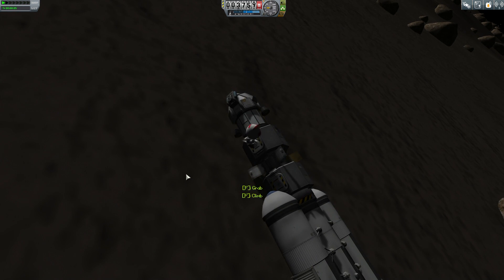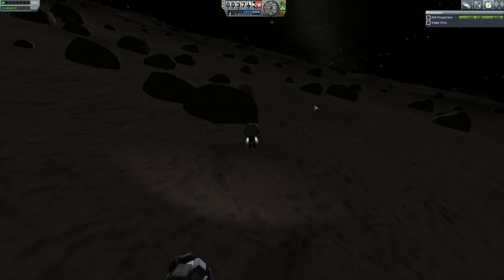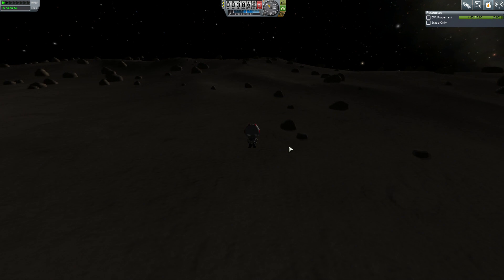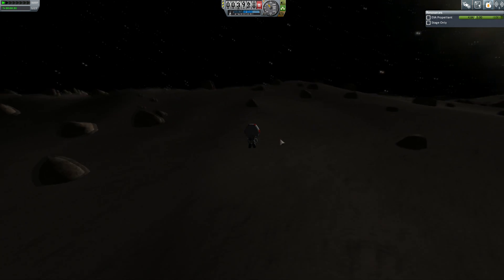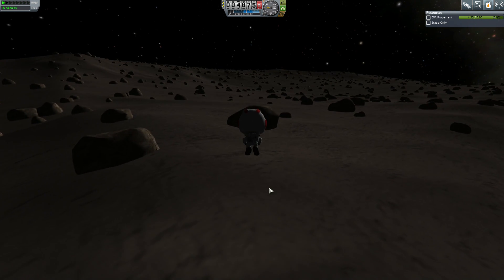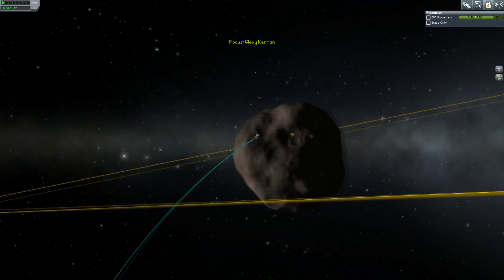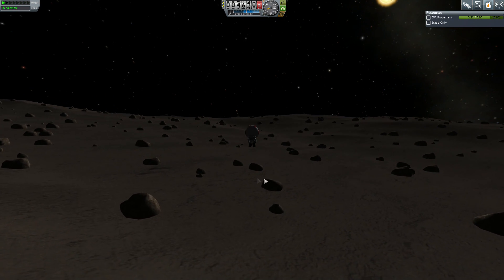Collecting some more science, and now I'm going to take my Kerbal and fly him over to see if I can find a different biome, which shouldn't be too difficult on this moon. Your Kerbal can easily get themselves into an ejection orbit just using the standard RCS packs — it doesn't take much speed, I think it's just above 20 m/s to get an ejection out of Gilly, so we have to be a little careful.